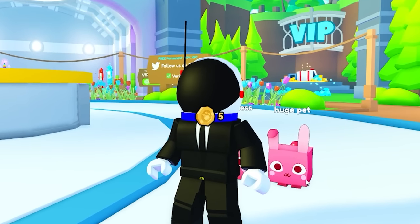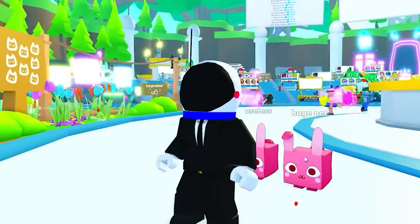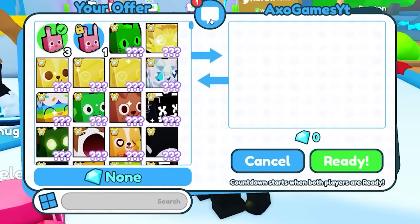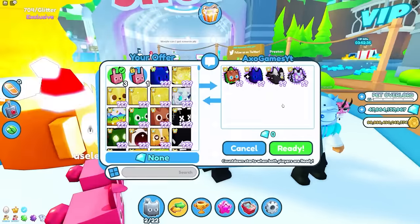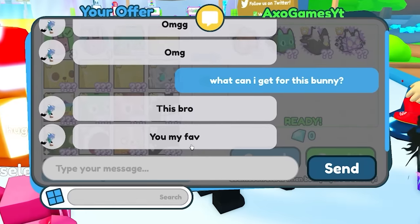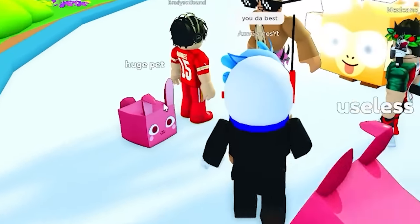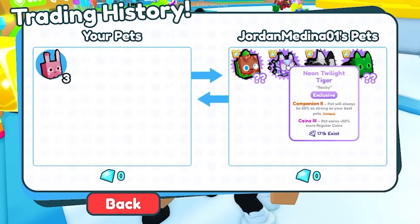I'm only allowed to use stuff that I get from trades off of this one pet. I have plenty of strategies, but the first step is to trade this pet for something a little better. There's somebody looking right at me — let's see if they want to do something. I offer the bunny, and they said 'omg omg!' From that one trade I got an elf dog, a neon twilight tiger, an anime corgi, and a rainbow scary cat.